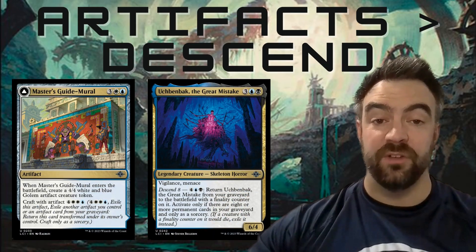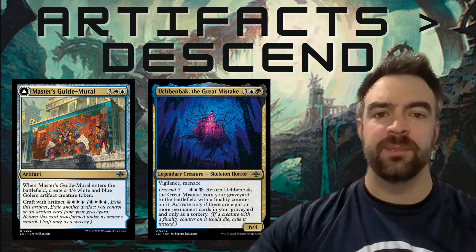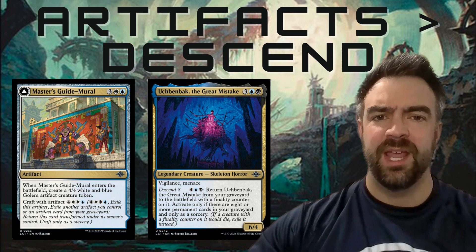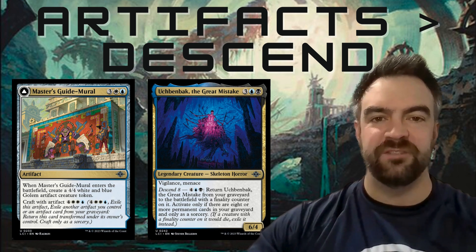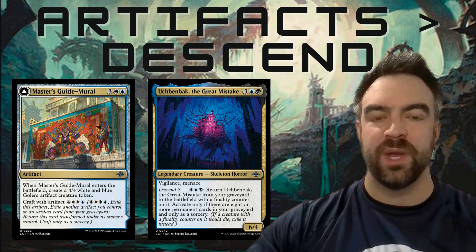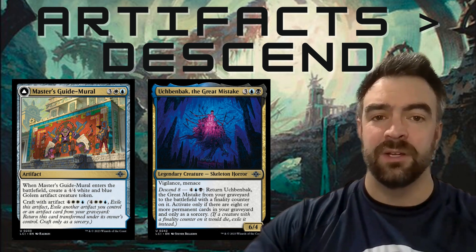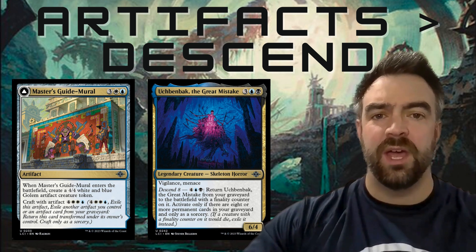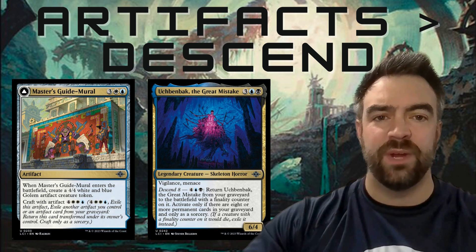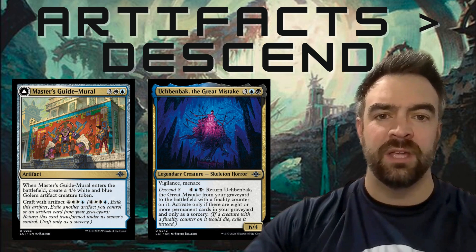There's a Jeskai artifact family and a Sultai descend family. Early on, what we've seen is that the artifact family is greater than the descend family. I'd rather be in red, white, and blue making artifacts and affecting the board — just dumping artifacts onto the board. It's been more impressive than the descend decks. I've played some descend decks and they've been okay, but if I had to choose, I'd rather be in the Jeskai wedge making artifacts than the Sultai wedge doing the descend thing.